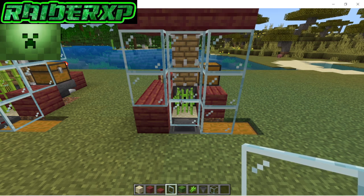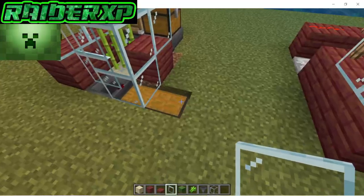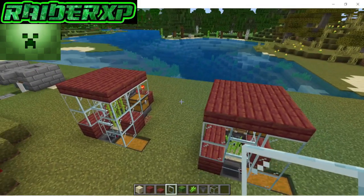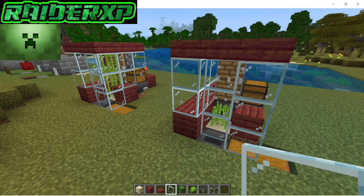In just seconds we've gotten half a stack. I ran this one for a minute to two minutes tops and we've got just tons and tons of sugarcane to build rockets, paper, sugar — it's awesome. I love it and I hope you do too. That's how we build the easiest automatic sugarcane farm for Minecraft Bedrock 1.21. Don't forget to check out all my videos — bye now!